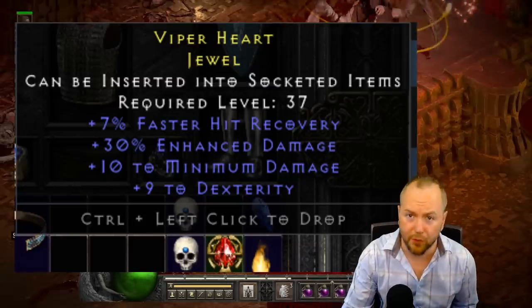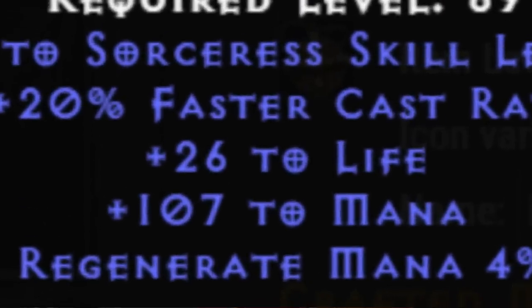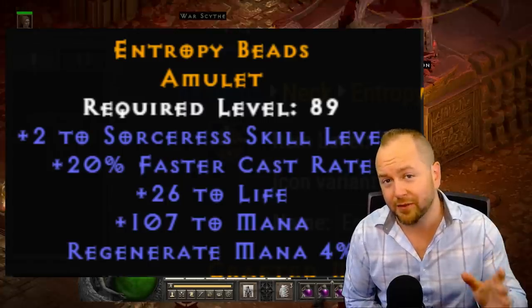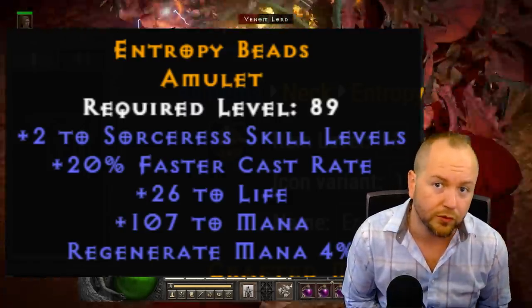Yayo also submitted this sorceress amulet — 220 — with 107 to mana. Some might find it hard to believe that an amulet exists up in this pricing range, but this actually sold for 40,000 forum gold.